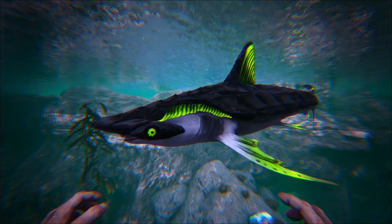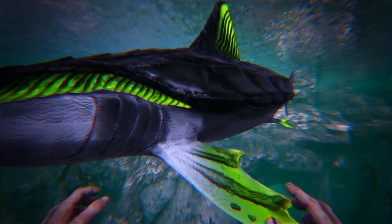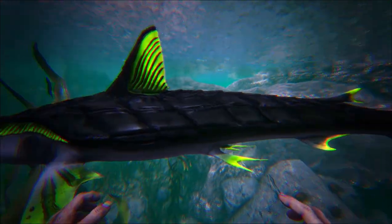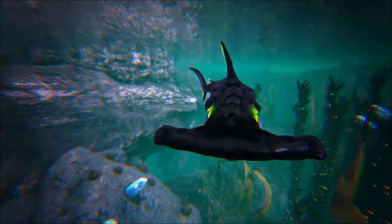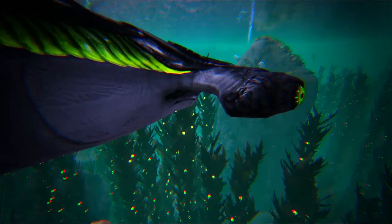Here we have the Sphyrna, an armored hammerhead shark. As you can see, it has chitinous plates along its back which make it very armored. It also has some bioluminescent parts giving it a green, very toxic look.